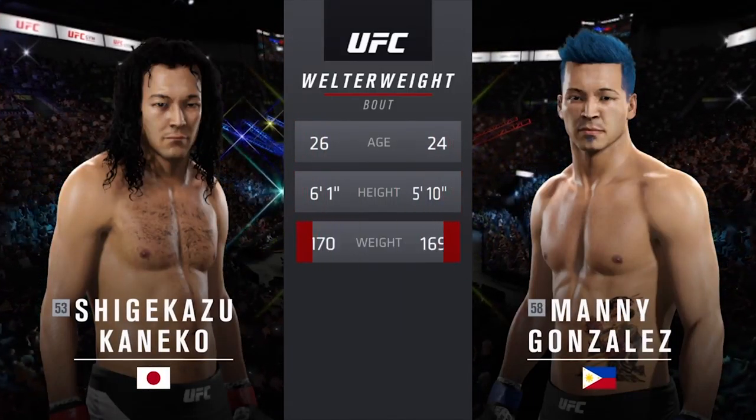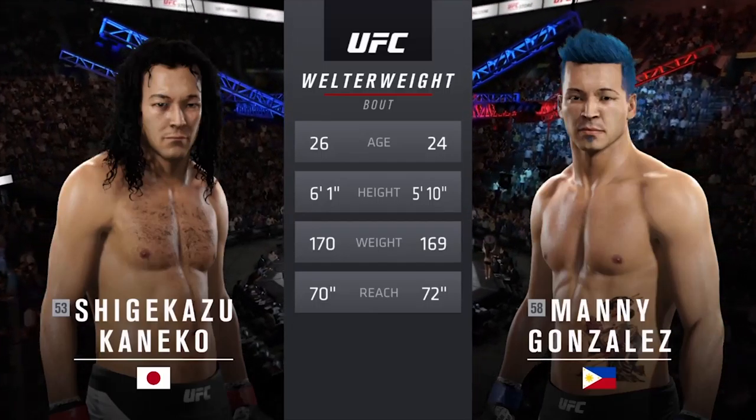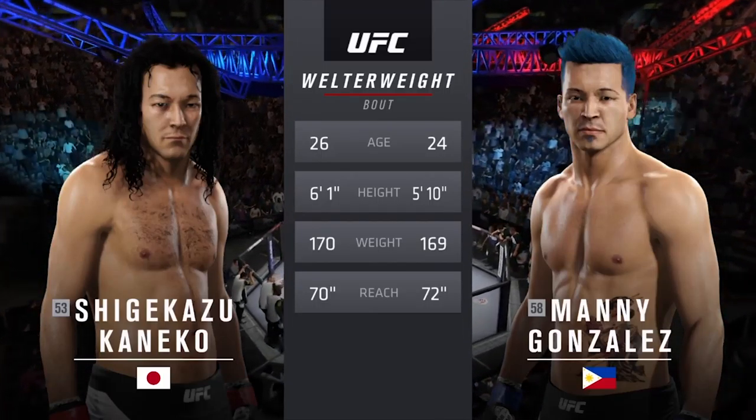In this welterweight fight, the Destroyer is two years his elder. Evil Way will have a two-inch reach advantage. And once again, here's Bruce Buckley.